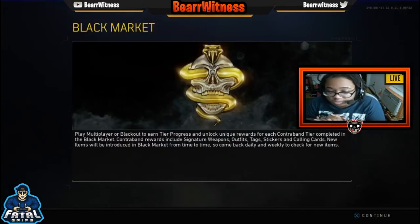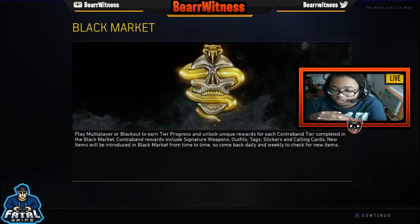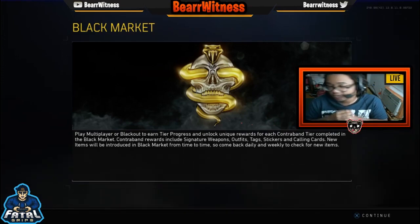Play multiplayer or Blackout to earn tier progress and unlock unique rewards for each contraband tier completed in the Black Market. Contraband rewards include signature weapons, outfits, tags, stickers, and calling cards. New items will be introduced in the Black Market from time to time, so come back daily and weekly to check for new items.